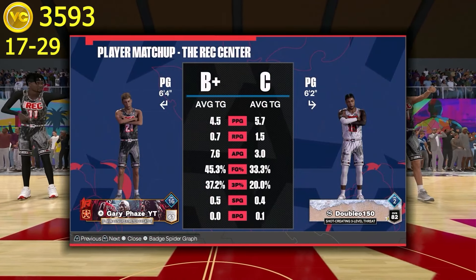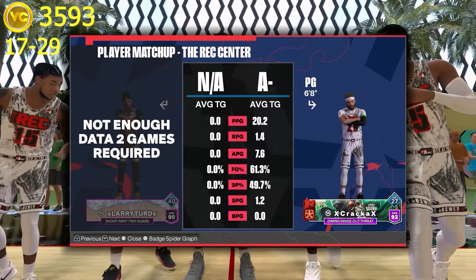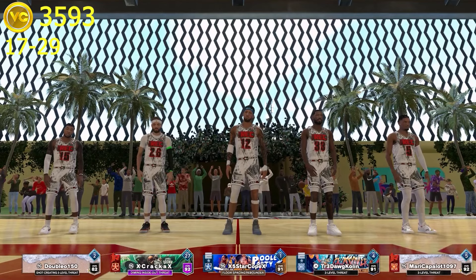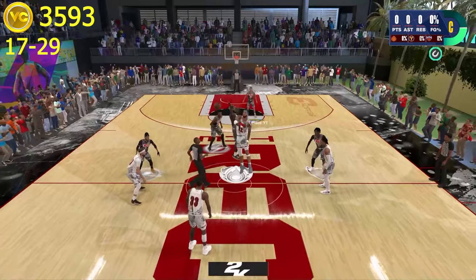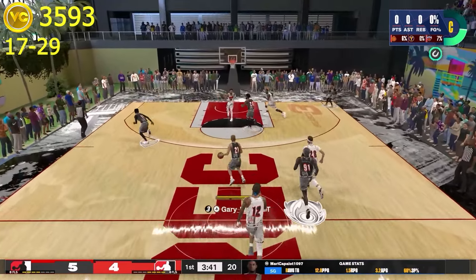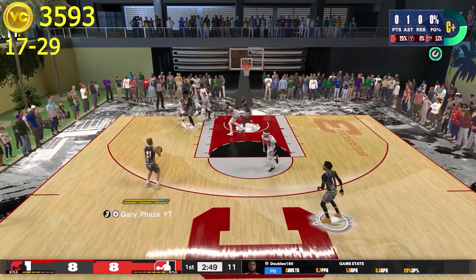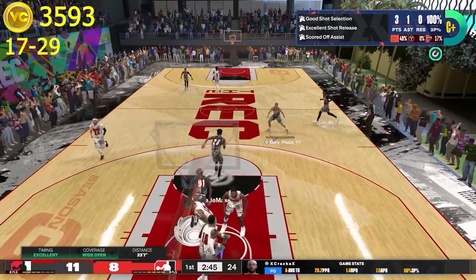Game number 47, we are playing a shot-creating three-level threat who is an 82 overall — nice to play somebody that's not a 90-something overall. He only shoots 20% from three and a little above 30% from the field, so this game is definitely winnable. We lose the tip-off. 3:44 left in the first on a fast break — I notice nobody's guarding our shooting guard in the corner, pass to him and he drains a three. 2:52 left in the first, I'm wide open at the top of the key — shoot it and drain the three. We are up by three.